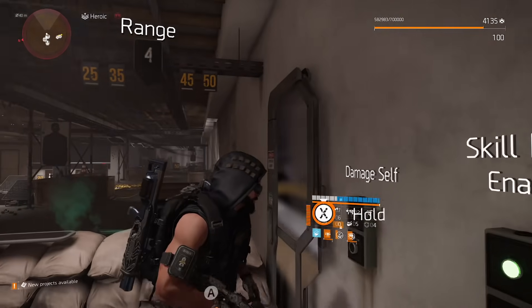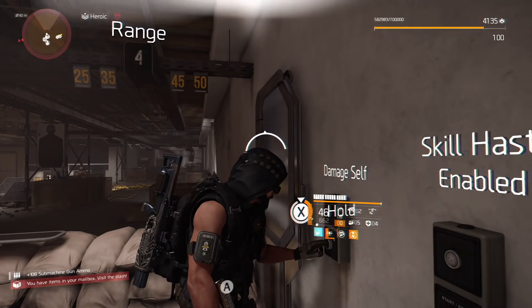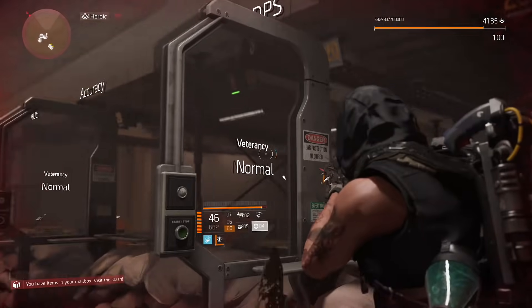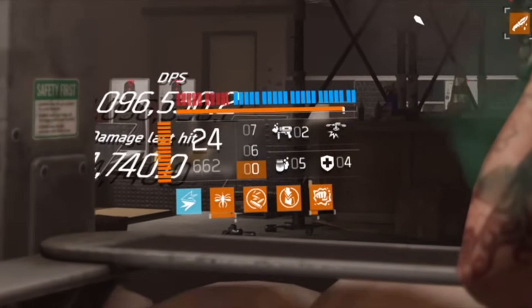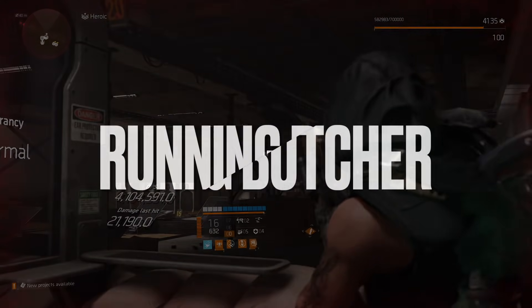Welcome to Butcher Magic Show. I think you have never seen something quite like this — with Dark Winter SMG you have almost 300% crit damage and 2.4 million armor back on kill. Welcome to insanity.